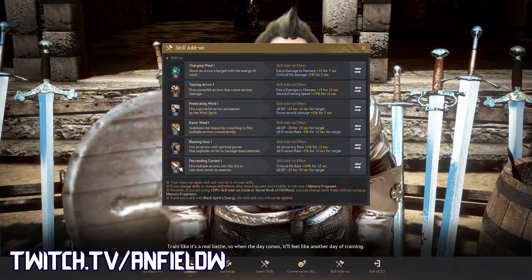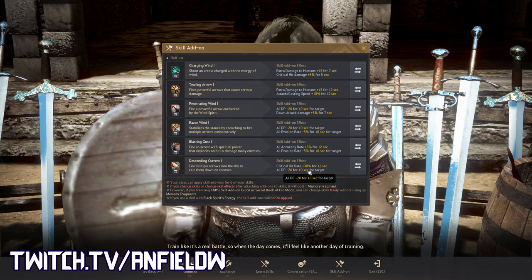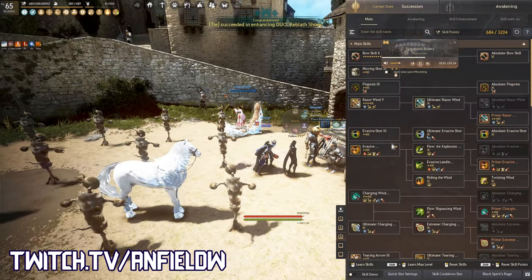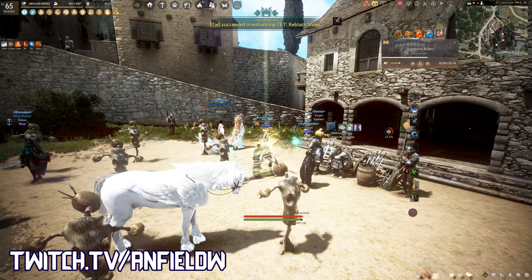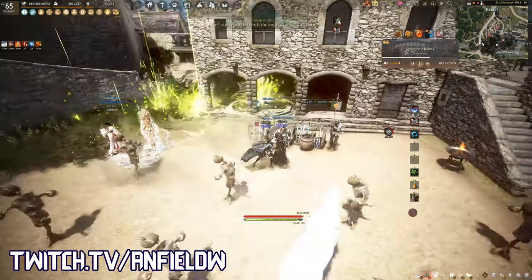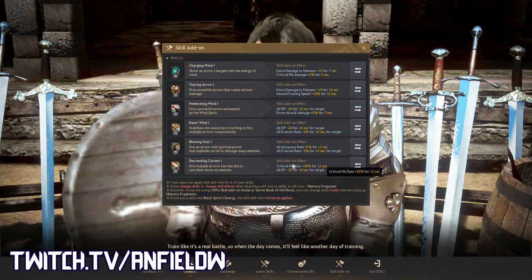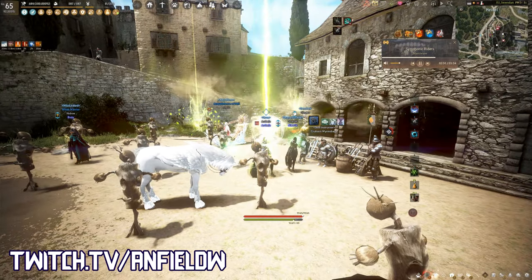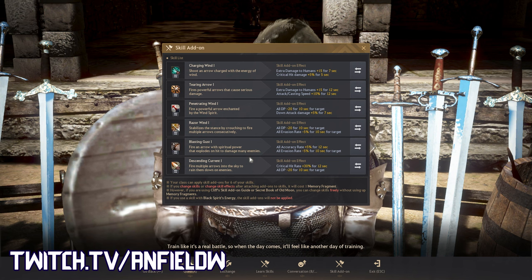For Descending Current, I wasn't sure what to put here. It used to be a Tier 1 add-on, now Tier 3 — amazing, though it has a long cooldown. I added critical hit rate 30% because Descending Current doesn't have its own crit rate, so that boosts its damage a lot, plus DR shred. Basically you'd lift it up, click once to apply the add-on, then the follow-up ultimate Descending Current benefits from the crit rate and minus DP. Every target hit has minus 20 DP. I don't need crit rate on Charging Wind now because it can have its own crit rate at Tier 3. That's what I have for uncapped PvP.